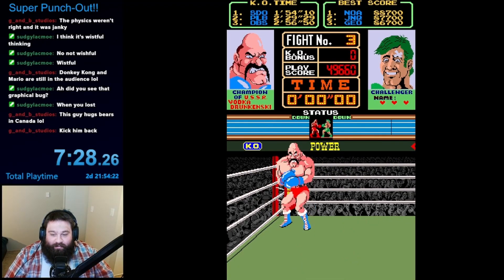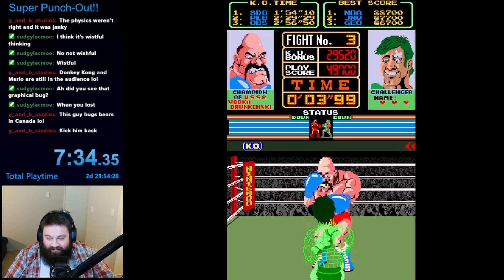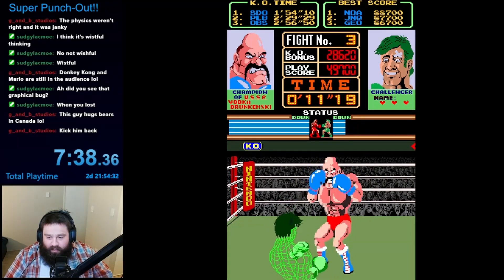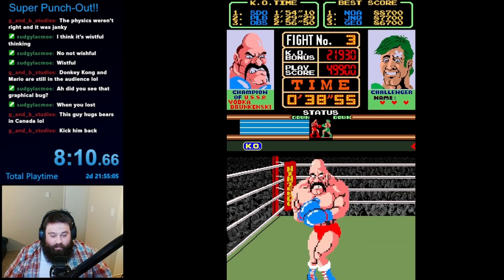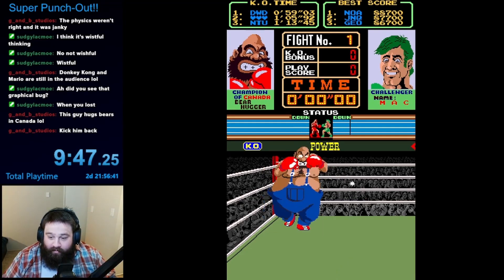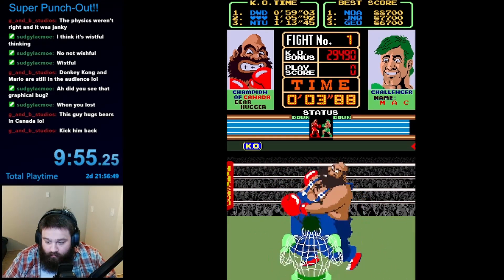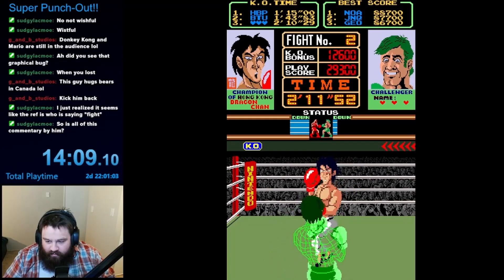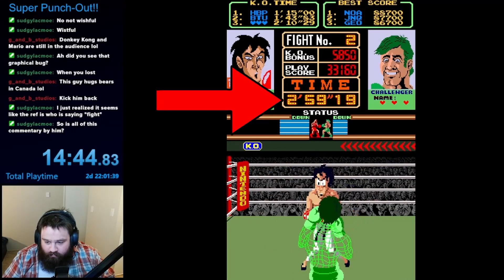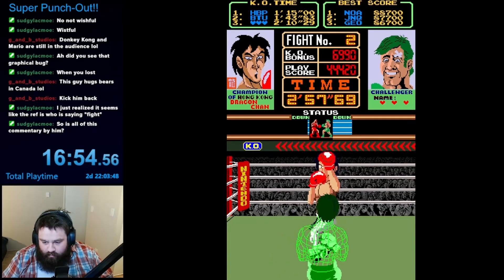Next up was Vodka Drogensky from the USSR — if you played the future games in the series, you probably know this guy as Soda Popinski, the later watered-down name to remove the reference to alcohol. This guy was a notable step up from the last two. All he did was throw out super-fast jabs to the head, and he was so fast that I failed spectacularly and got absolutely clobbered. Similar to the first Punch-Out game, you have to do every fight from the beginning after your second loss. I also lost twice to Dragon Chan on timeouts, since you have three minutes to KO your opponent and need three knockdowns before time runs out.